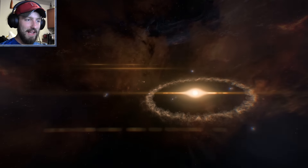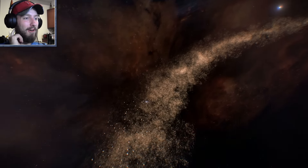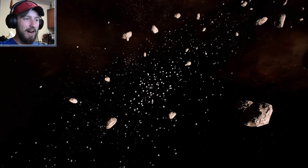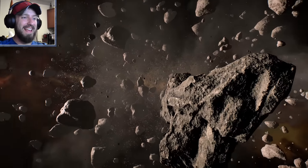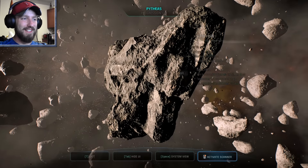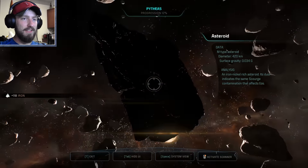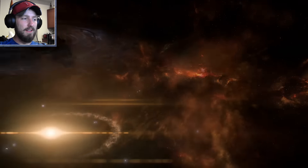I'm kind of flying to this asteroid really quick because it could have stuff I want. Oh man, this is dangerous — why are we in an asteroid field? That wasn't a very smart decision. We got 117 iron. Let's get out of here.